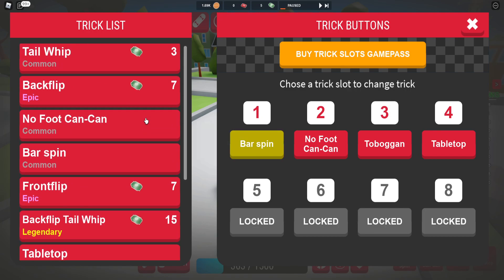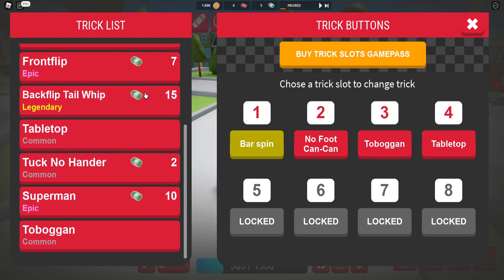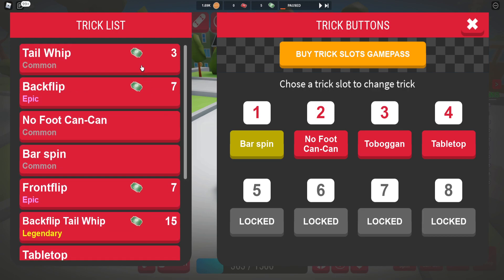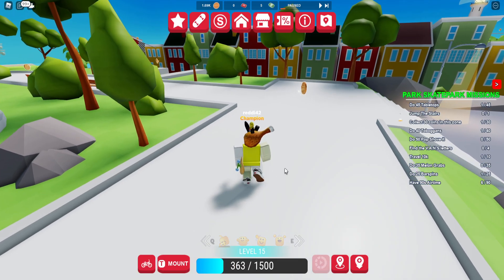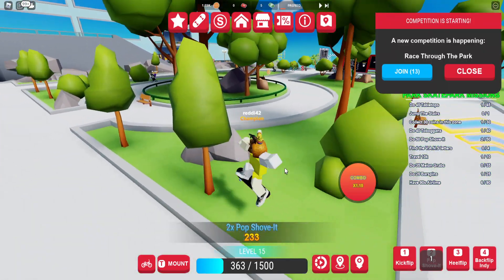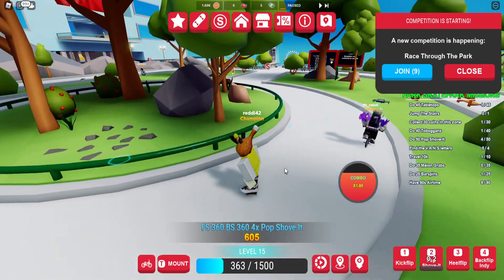Oh, we have to click on this and use this currency to get the tricks. Pop shove-it - I think that's on the skateboard. Yeah, so we use the skateboard still as well. Let's do it for it to work, and melon grabs is another one, so I'm gonna work on this real quick.